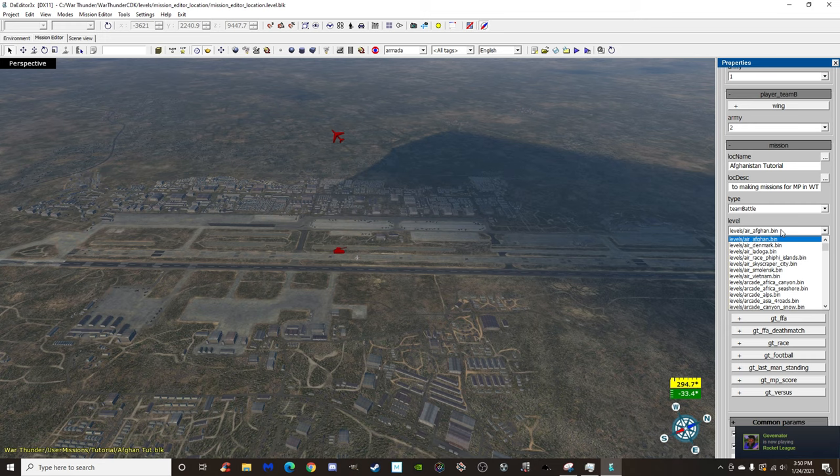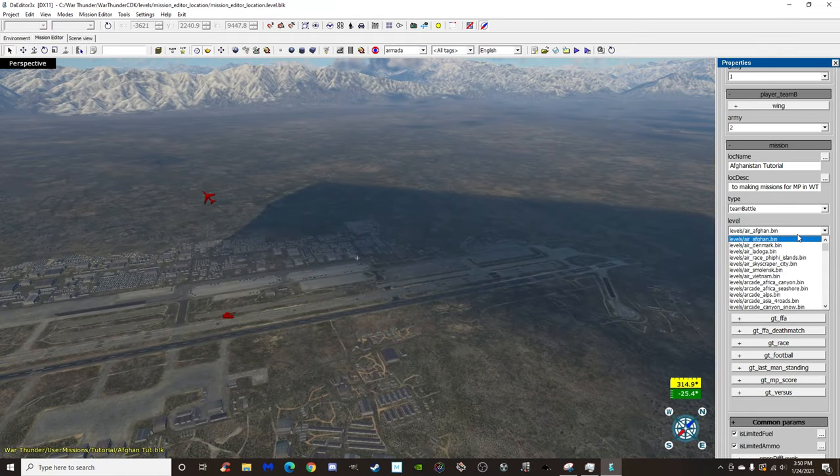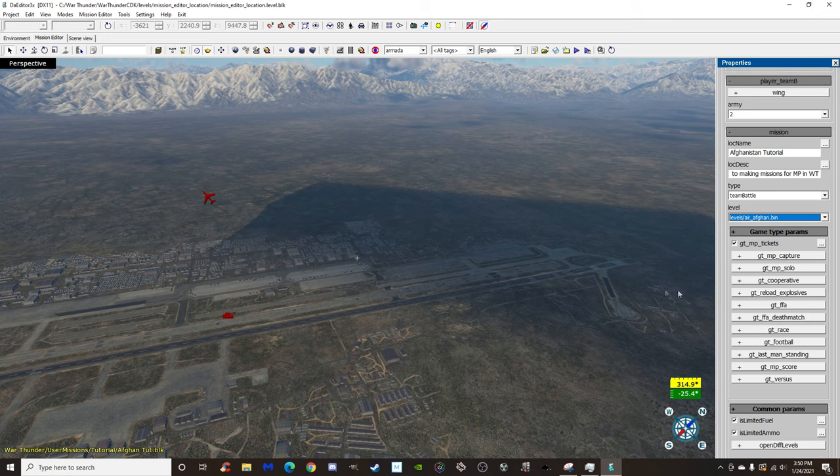Whatever map you want to play, you need to set the Level field accordingly. Make sure the level is set to the map you're actually editing on. For instance, if I'm editing on Afghanistan but Level is set to Denmark, the mission will load on Denmark. So make sure the level bin matches the map you're editing. For Game Type Parameters you've got tickets, capture, solo, cooperative, reload explosives, free-for-all, deathmatch, race, football, last man standing, MP score, and versus.